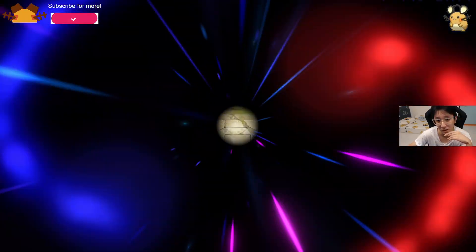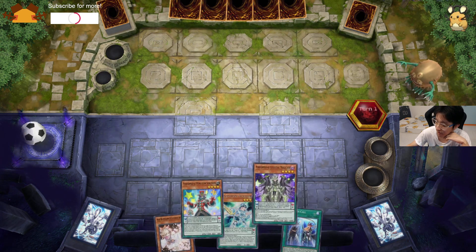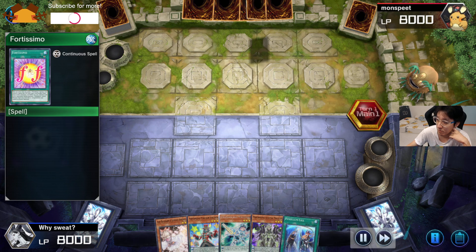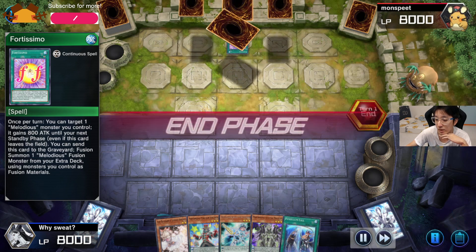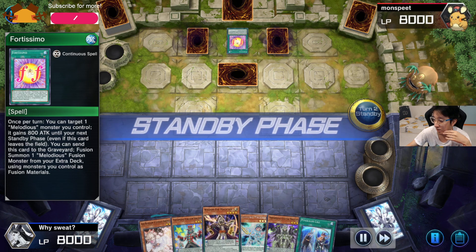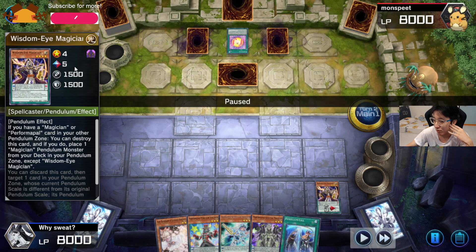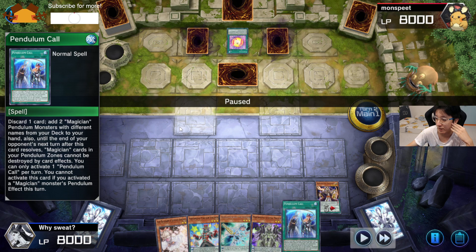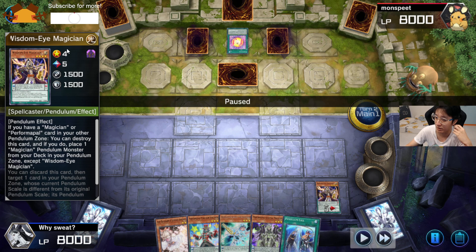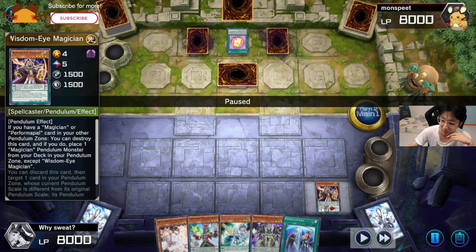The Melodious deck is some kind of deck that prevents you from destroying it, if I remember correctly. Not much from their side, so let's move on to Tasty's side. Usually with Wisdom Eye and Pendulum Call in hand, I'd activate Pendulum Call to discard Wisdom Eye Magician, because as I mentioned in the previous video, those two don't go well together.